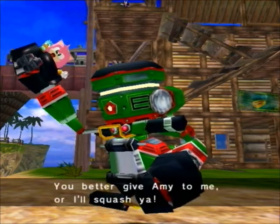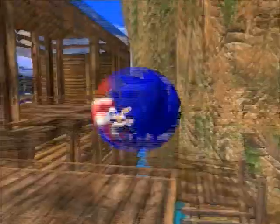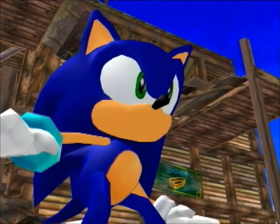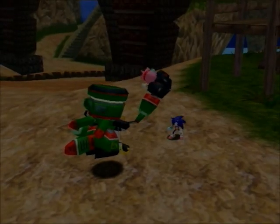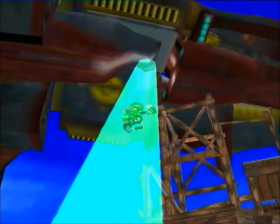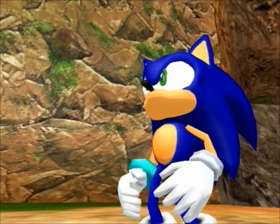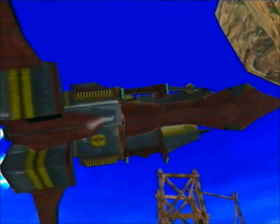You better get Amy to me or I'll squash ya. That carrier does seem to get around quite easily. Robotnik does hide it in the jungles of the Mystic Ruins, which we'll see in a later cutscene. I lost her again. And he does have a Mystic Ruins base, which we will see later in Sonic's story.